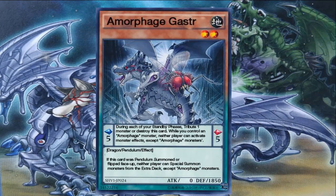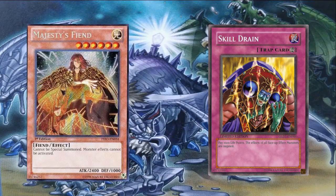So we have Gaskar — I believe that's how you pronounce the name. An Earth two-star Dragon, zero attack, 1850 defense. Its pendulum effect is: during each of your standby phases, tribute one monster or destroy this card. While you control a face-up Amorphous monster, neither player can activate monster effects except Amorphous monsters. So that means no monsters in your hand, deck, graveyard, or even removed from play can activate their effects. This is similar to Macro Cosmos Fiend or Skill Drain, where the former says no monster effects anywhere and Skill Drain only negates monster effects on the field. This card negates it everywhere — a very strong card if used at the right time.